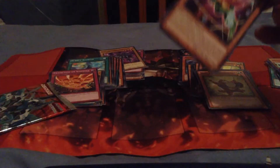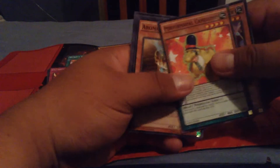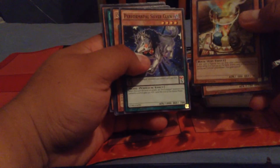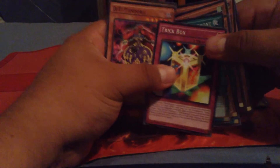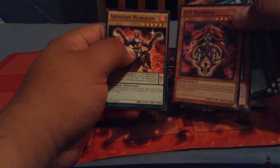Come on, pack — oh no, I opened it wrong. Cards from the last pack: Hat Tricker, Camel Bump, Aroma Jar — that's such an annoying card — Silver Claw, Cosmo Slip Rider, Kyoto Waterfront, Trick Box, DD Pandora, and another Margrave. Oh my god.